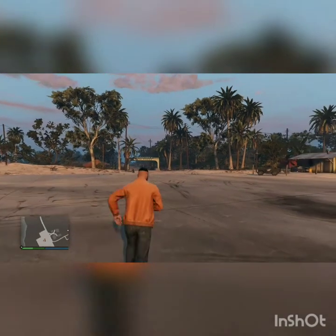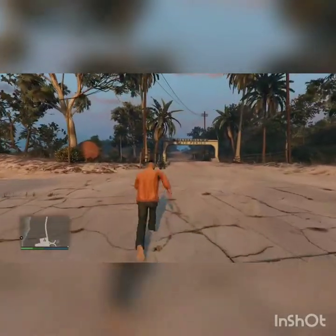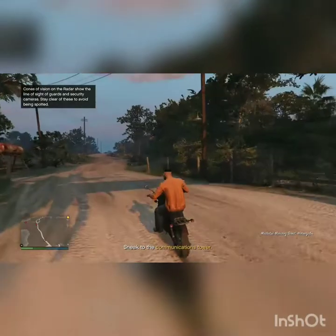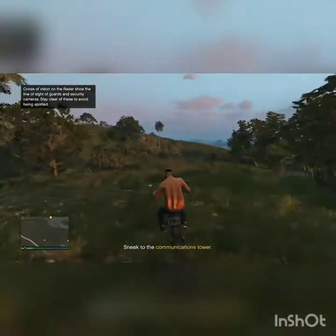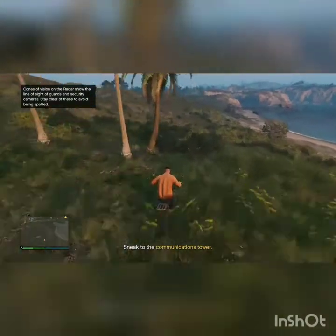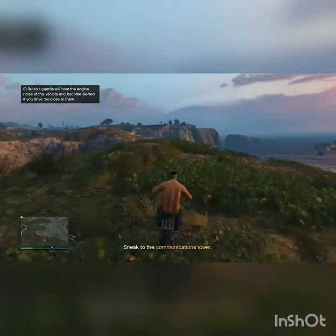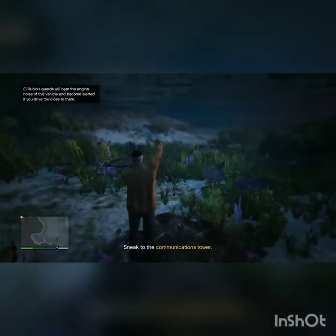What's up guys, Rodster13 here. In today's video I'm going to be showing you the quickest and the best way to scope out the Cayo Perico island. I take this dirt bike and drive it through the trees, past the cemetery and all the abandoned buildings that are basically falling down. Then I jump off into the water and swim around the island and get back up on land to scope out.